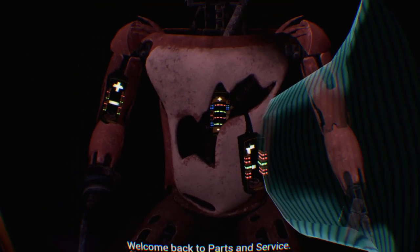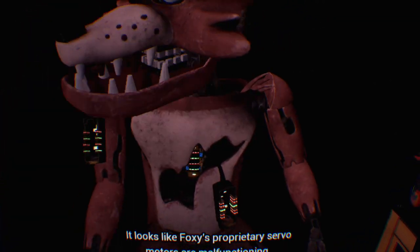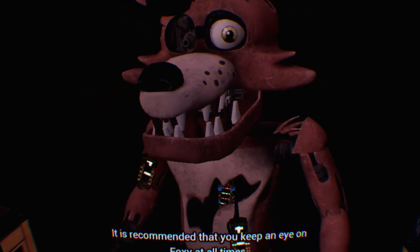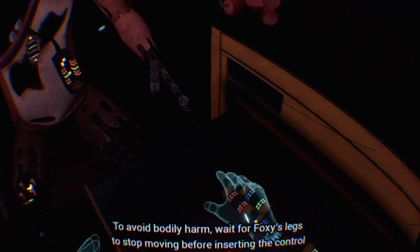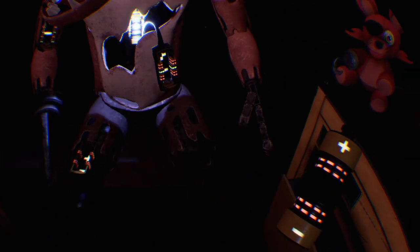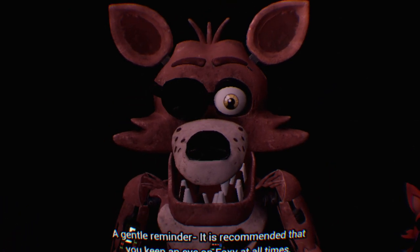Welcome back to Parts and Service. Hello Foxy, how are you doing today? This series of simple repairs should return him to full working condition. First, carefully pick up and place Foxy's head on his endoskeleton. It looks like Foxy's proprietary servo motors are malfunctioning — it is recommended that you keep an eye on Foxy at all times. You will need to place new control fuses in the exposed receptacles. Retrieve the fuse from drawer number one that matches Foxy's leg receptacle. Wait for Foxy's legs to stop moving before inserting the fuse. Good job — Foxy has regained control of his legs. Keep an eye on Foxy at all times.